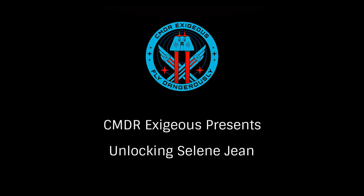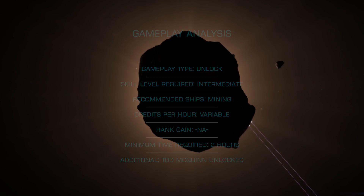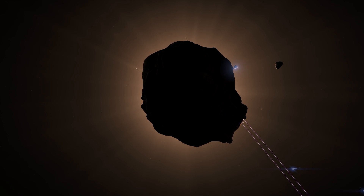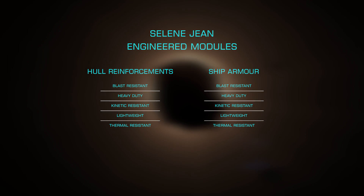In this Quickie with Exesius, we'll look at unlocking the Engineer Selene Jean. You'll first need to work through unlocking Todd McQuinn and ranking him up to Grade 3 to discover her, and mine 500 tons of ore to receive her invitation. As she is the only Engineer capable of modifying armor and hull reinforcements, she is extremely important to anyone who wants to engage in advanced combat, specifically PvP or Thargoid combat.